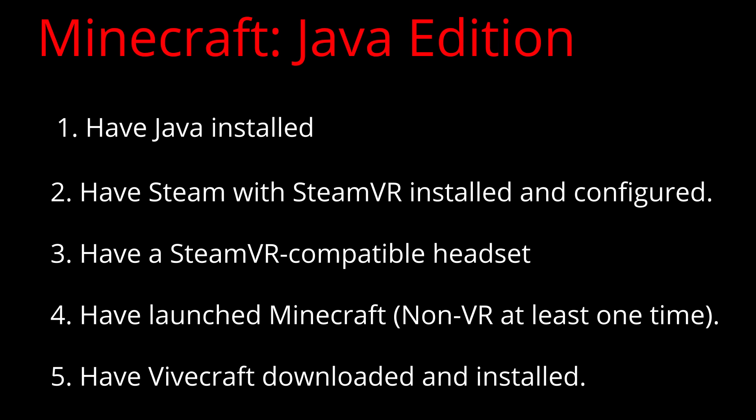Now we'll be looking at how you can play Minecraft in VR if you own the Java edition. Requirements: 1. Have Java installed. 2. Steam with SteamVR installed and configured. 3. A SteamVR compatible headset such as the HTC Vive, Oculus Rift S, Valve Index, or Windows MR headset — or a non-compatible headset such as the Oculus Quest 2, Quest 1, Gear VR, Google Cardboard, Vive Focus, or PSVR in a properly configured SteamVR emulator software. 4. Have launched Minecraft in non-VR mode at least one time. 5. Have Vivecraft downloaded and installed.